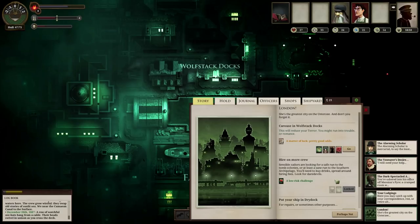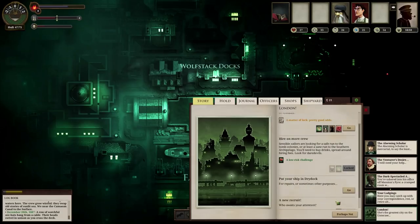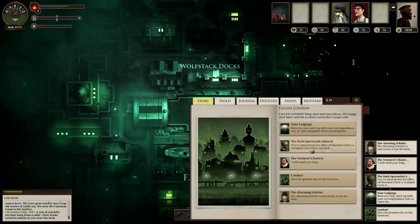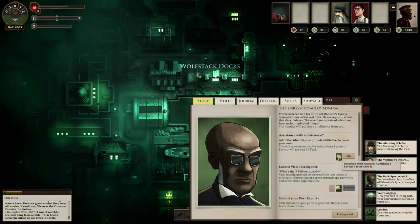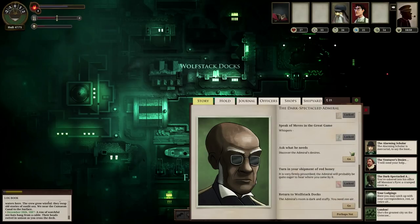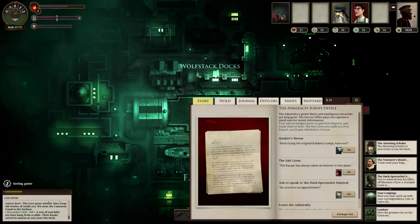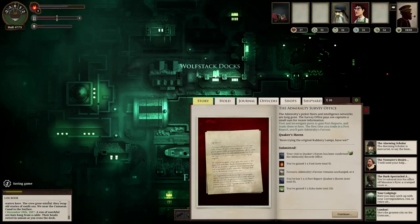Let's go to London and hand in my crappy port report. Where's the Admiralty? I have to talk to the Admiral — I guess I just do it all through him. I've got one for the salt lines as well. The crappy one gives one fuel and five echo. This one should give me more — a new accomplishment, Surveyed the Salt Lines, 20 echo, fuel and a little bit more favor.